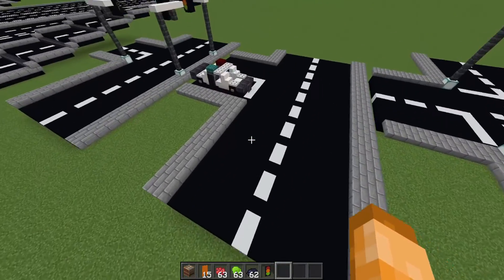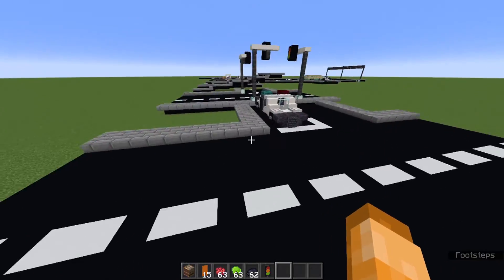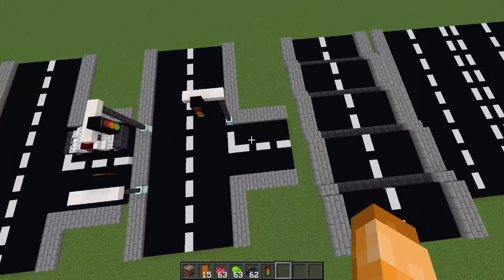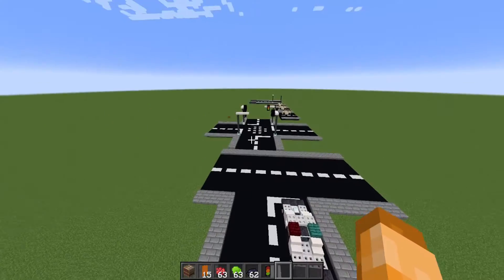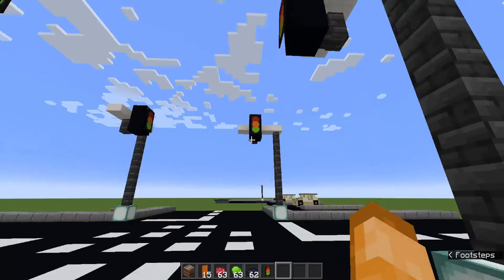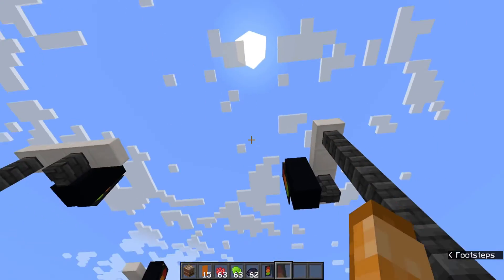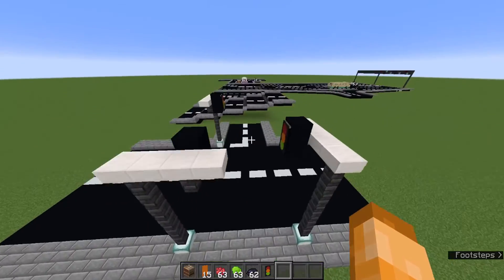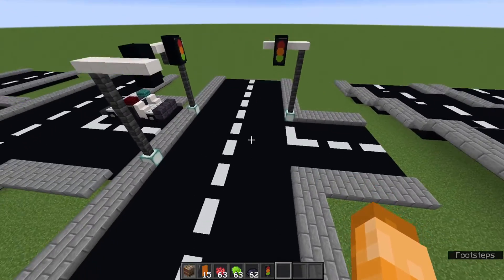Over here you've got a basic T-junction. I just have a give-way mark where it leads onto the main road — both roads are five wide. Over here you can see I did one with a smaller side road leading in, which is only three wide. I've also added some traffic lights to show which way they go. When I put traffic lights down, I always put them across the road from where the car is going to be, never right above — otherwise if you're in a car, you'd have to look all the way up to see the traffic light. So it's better if it's across the road. You don't usually have traffic lights on a T-intersection.